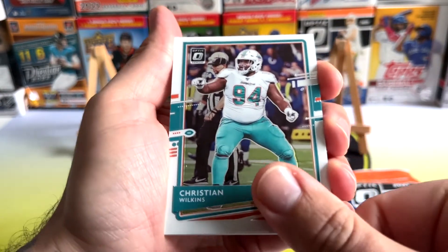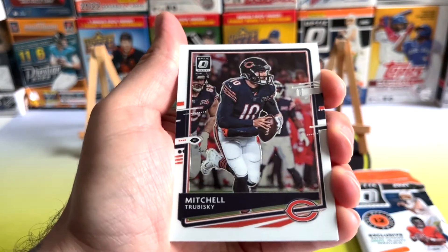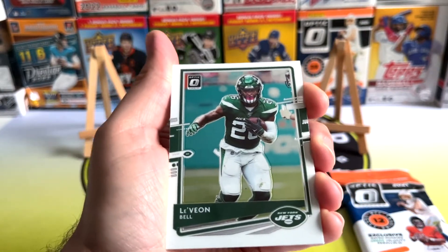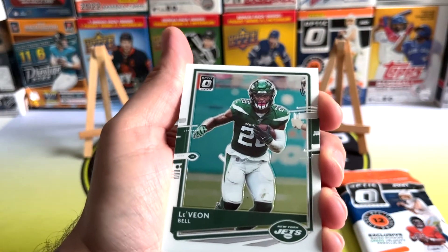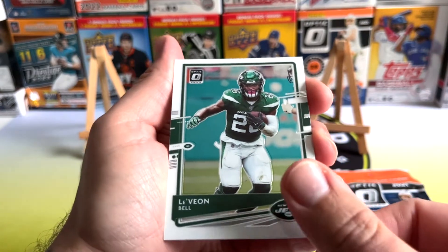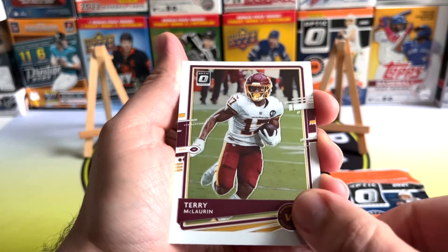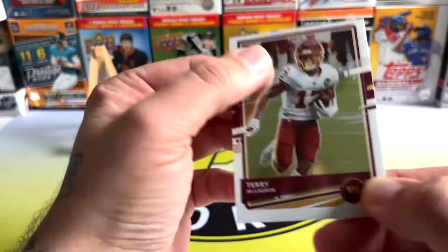We've got Christian Wilkins. We should be getting into them. Yes — Mitch Trubisky, having a rough time of it really. I don't know, I can't remember if he played in the Steelers last game actually. And then Von Bell, Terry McLaurin. And that's it.